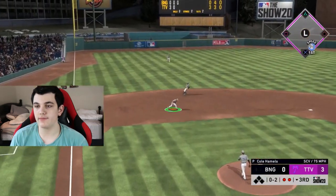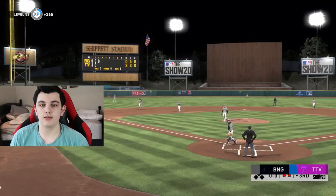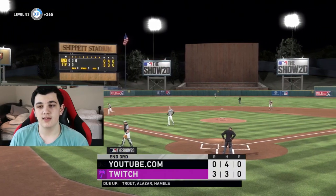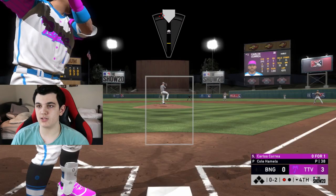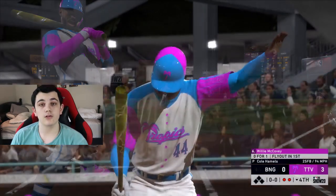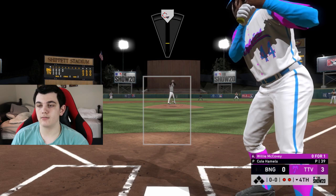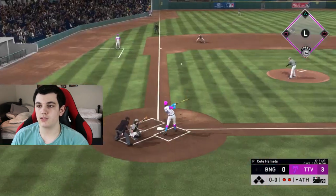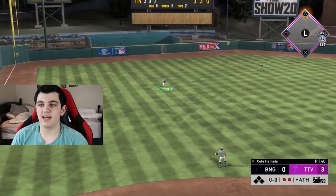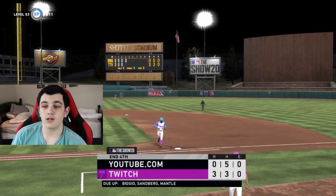Reggie grounds it to Sheffield for the out — another 1-2-3 inning in the third. Cole Hamels is sort of settling down after that first inning. He expects the circle change, so he doesn't swing. Brings up Willie McCovey on a cutter — lefty-lefty matchup — I missed. He gets a fly out to end the inning. Three straight 1-2-3 innings after that abysmal first inning.